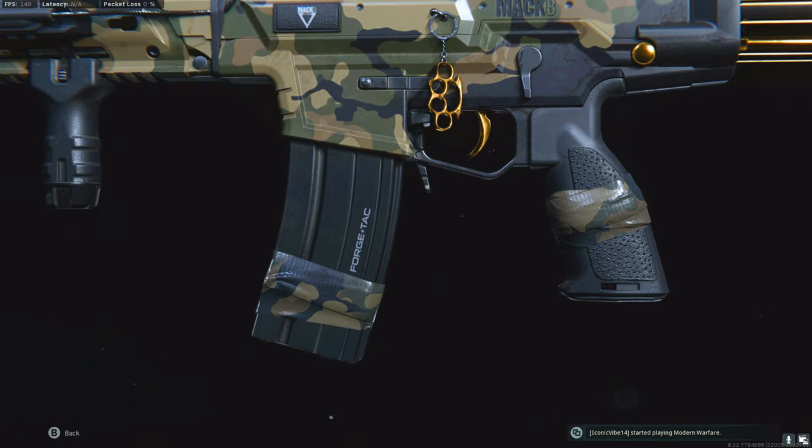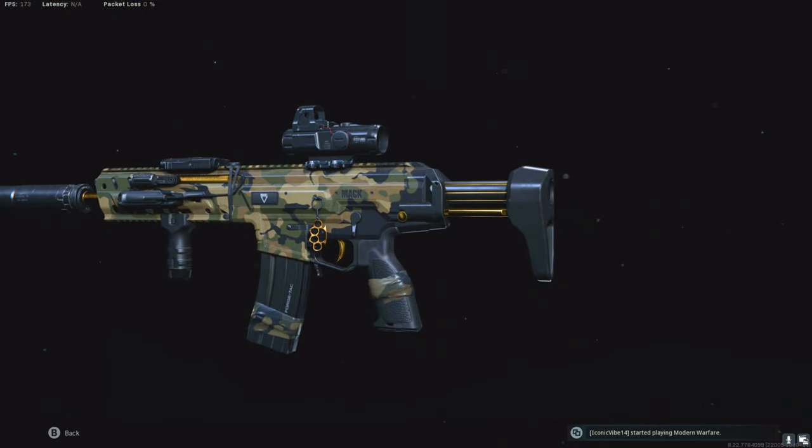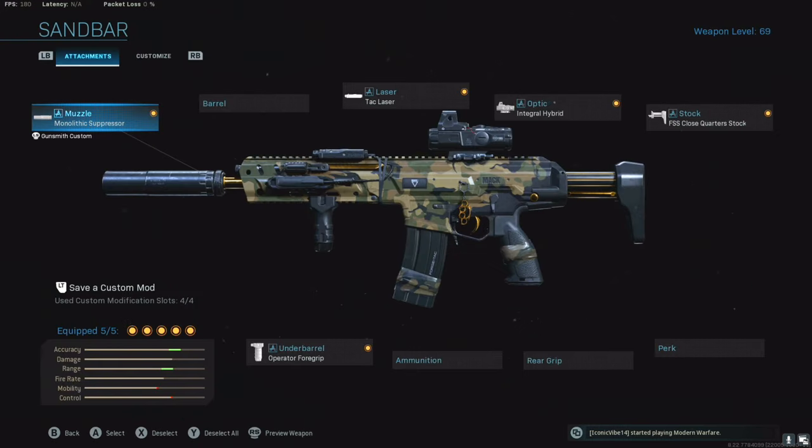What's up guys and welcome back to the channel. If you're new here, make sure to like and subscribe — it'd really help out a lot. We're on our way to 200 subs, so that's pretty cool. Alright, so today we got the Sandbar Kilo. These are the attachments on it in case you haven't unlocked it and you want to try it out for yourself: the Close Quarter Stock, the Integral Hybrid, the Attack Laser, the Monolithic Suppressor, and Operator Foregrip. You get this blueprint by reaching level 155 in the Season 4 ranking system.